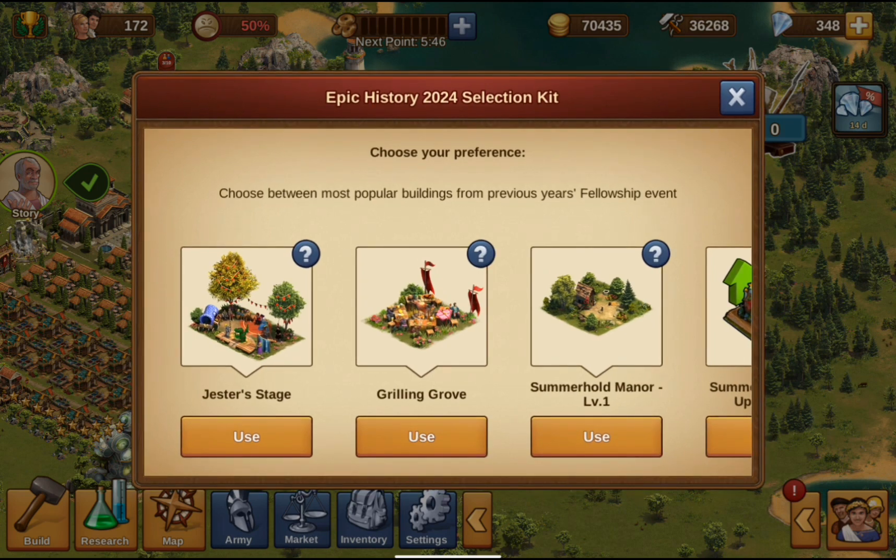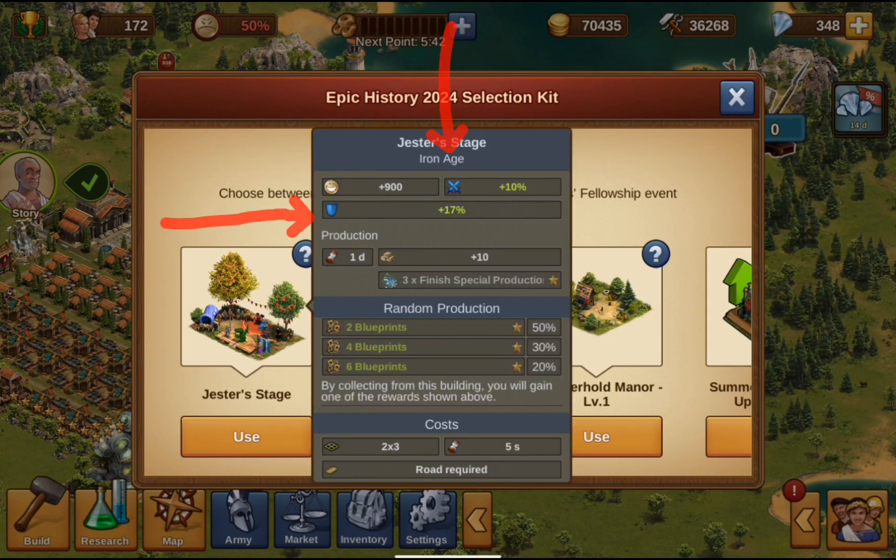In first place I would put Jester's Stage. This building gives me an additional 10% Attack and 17% Defense for my Defense Army.